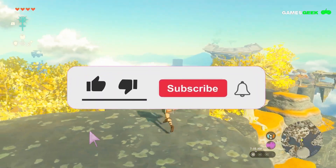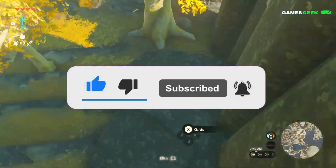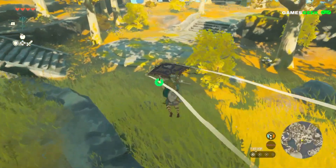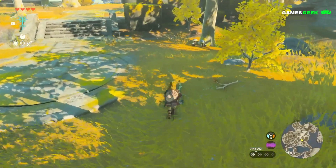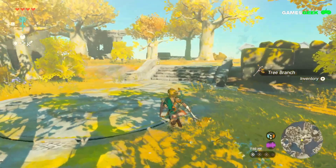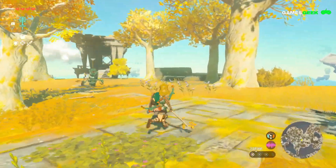Nintendo recently released new gameplay footage of The Legend of Zelda: Tears of the Kingdom, showcasing some of Link's new magical abilities in Hyrule's vast open world. The previous title, The Legend of Zelda: Breath of the Wild, quickly became one of the iconic games on the Nintendo Switch, and fans have been eagerly awaiting the sequel for years.